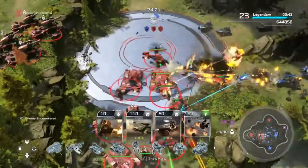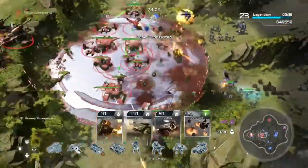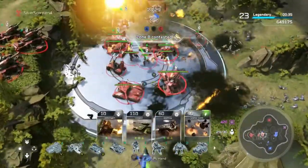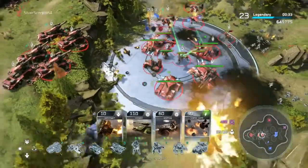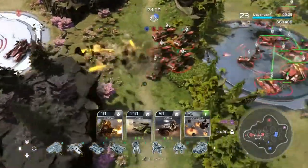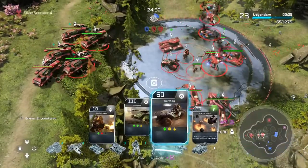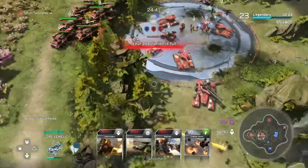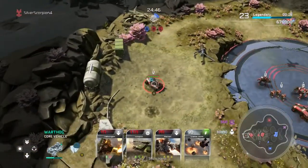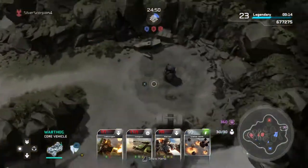Alright, here we go — wave 23. We're in the middle of it. I've got a bunch of units up front: Grizzlies, Scorpions, and a good mix of units, which is important so you can take on a variety of vehicles, infantry, and different unit types. I've got the Kodiaks set up on the ridge — like five or six at this point. I've got a handful of units in the back along with a Warthog that's still running around the map picking up supplies.